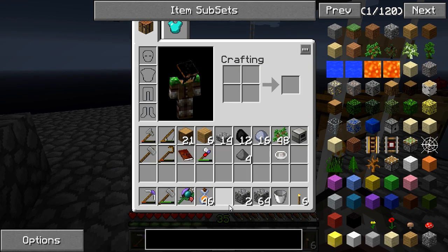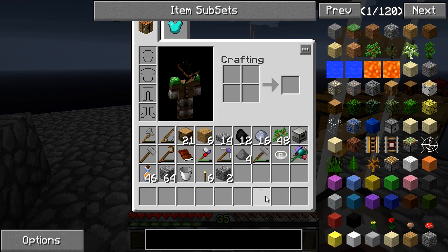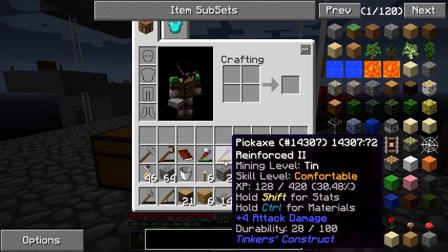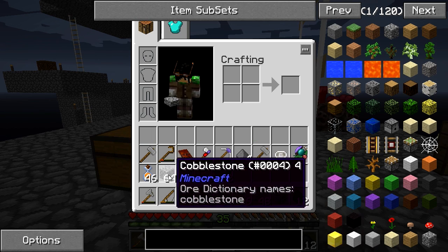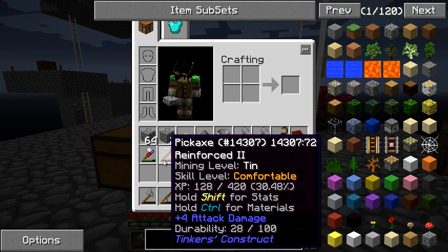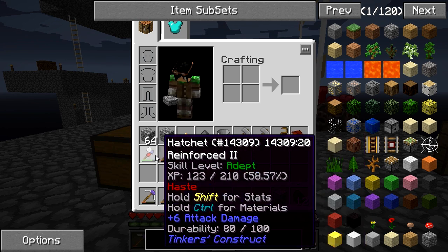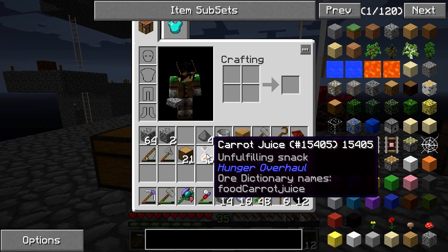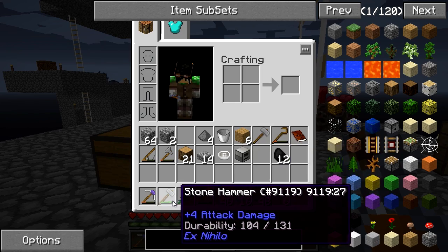Another cool thing is if I hold spacebar and click an item, it moves everything up into my inventory, so I have an empty hotbar, and I can move some of the stuff back down - except it's really unorganized. Let me just get my stuff back. I have no idea which order it was in, but whatever. There we are, that's good enough.